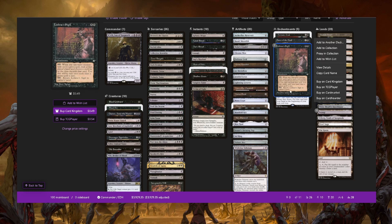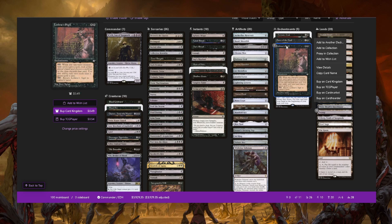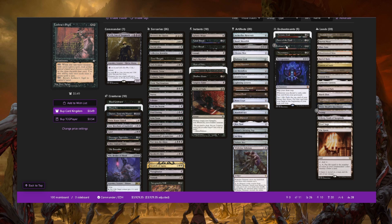Also, if you can't manually storm — you don't have a draw engine like Vilis out — you can put together your Aetherflux and Leshrac's Sigil combo. Leshrac's Sigil is an old card. It's two black for an enchantment that says: pay two black, return it to its owner's hand, and pay four life to cast it and pay four life to return it to your hand. If you have Aetherflux out and storm count eight, you can net life every time you cast a spell, gain infinite life, and shoot everybody with Aetherflux.